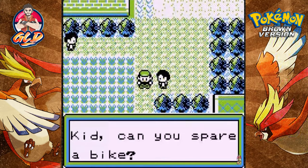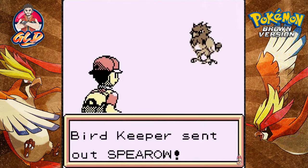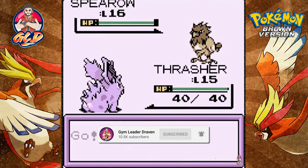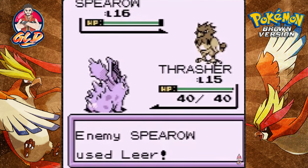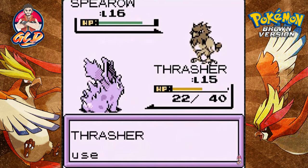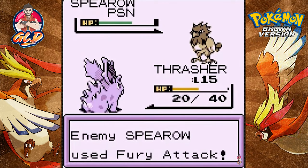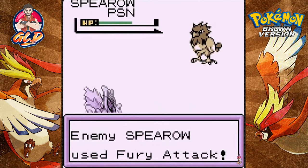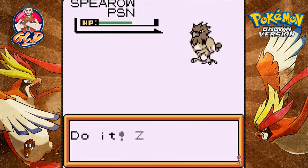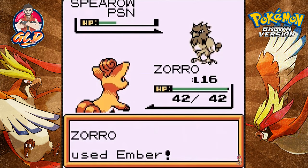Going up against this guy — looks like a bird trainer. He comes out with a Spearow. We're going to think strategically and poison this guy. Poison sting — critical hit — come on, poison this guy. Thrasher, you really need to improve. Thrasher is not getting any good looks right here, so I should probably switch him in just a little bit because I really do want to evolve him.